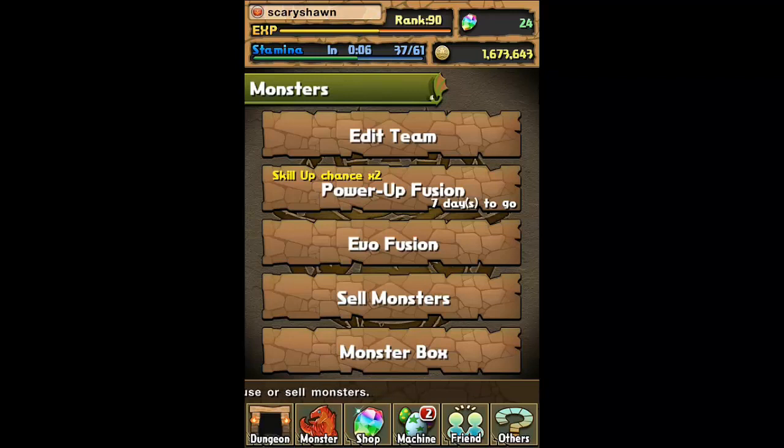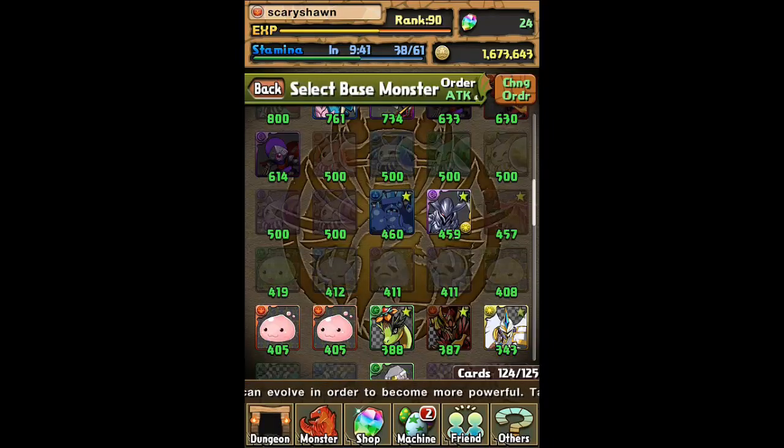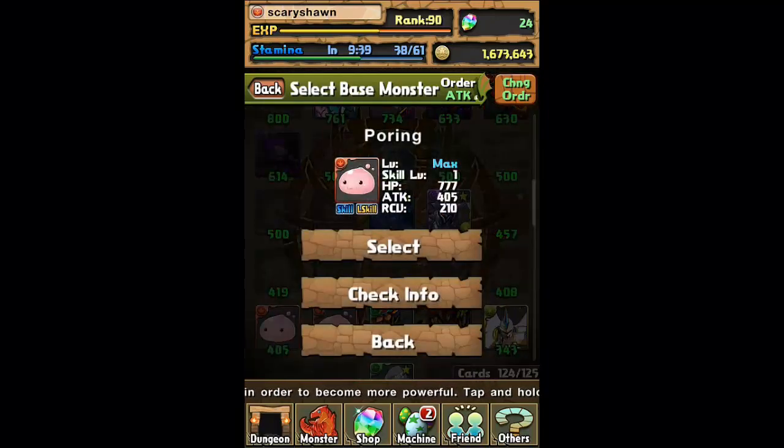He's actually going to be evolving his Poring into a Master Ring. So that's actually the boss from the expert and the master level of the Poring Tower. So he got one and he's about to evolve it. The Poring comes at level 1, which is already its max level, which is pretty cool.